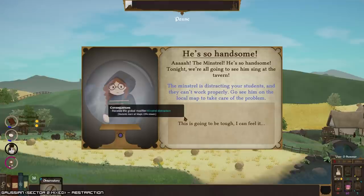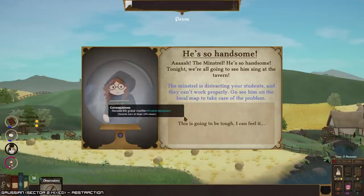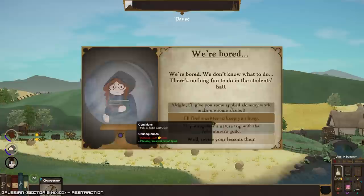Greetings mage, I am the minstrel — but I'm sure you've heard of me before. Nope. That's the minstrel, he's so handsome. Tonight we're gonna go see him sing at the tavern. The minstrel is distracting your students and they can't work properly. Go see him on the local map to take care of the problem, otherwise my people are distracted.